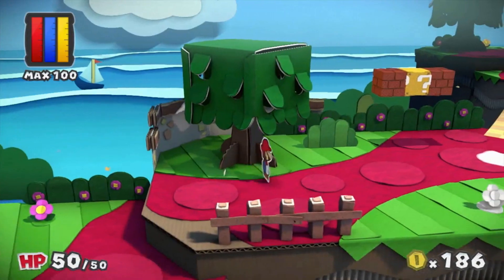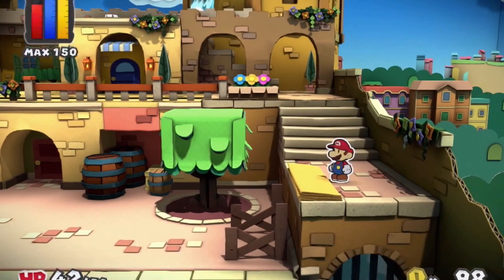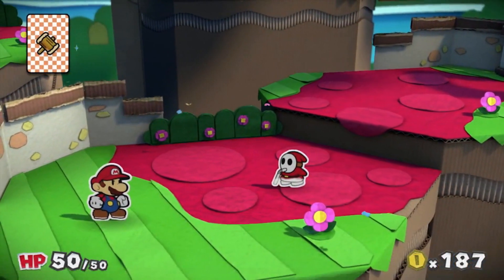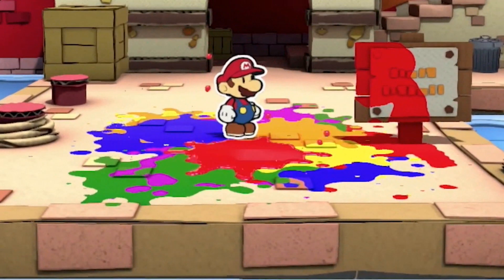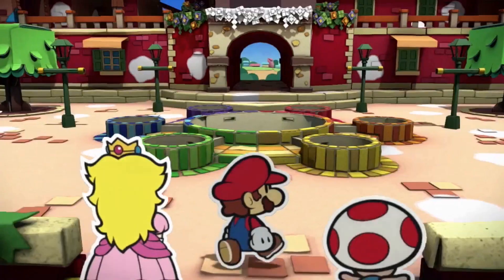Next, let's paint the town red, and just about every other color. In the Paper Mario series, we always challenge ourselves to bring something fresh to the action-adventure genre, and this time, in Paper Mario Color Splash, the theme is colors and paint. As such, the game takes place in a colorful paradise called Prism Island.